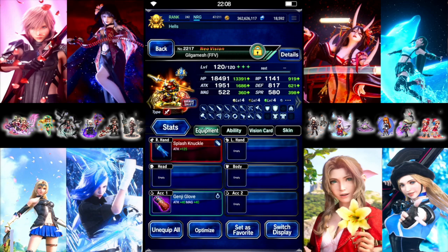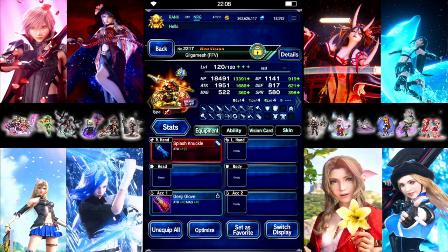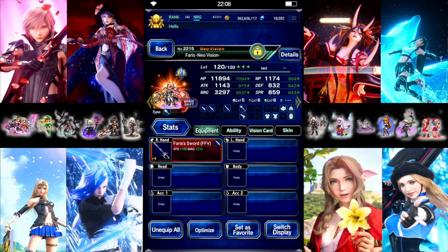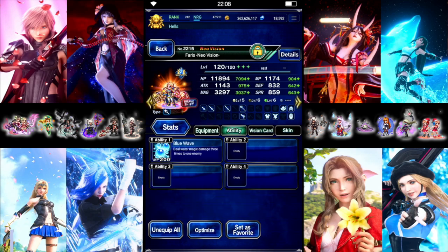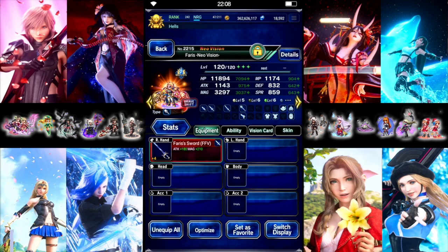Gilgamesh — we're starting him off in the shift. The main thing is we just gave him a Water Element weapon, and that's about it. Then we have Faris. Faris doesn't really matter; I'm just using my event team. We just need a unit with Blue Wave — just need a Janner there.